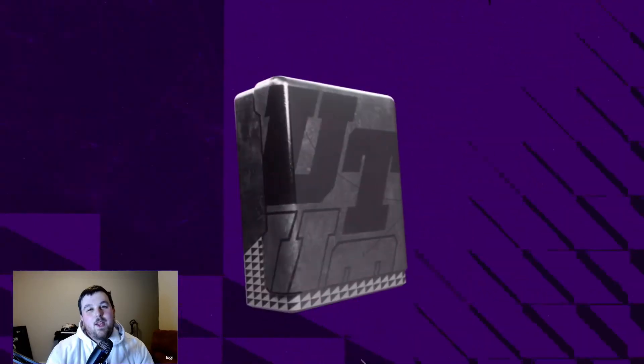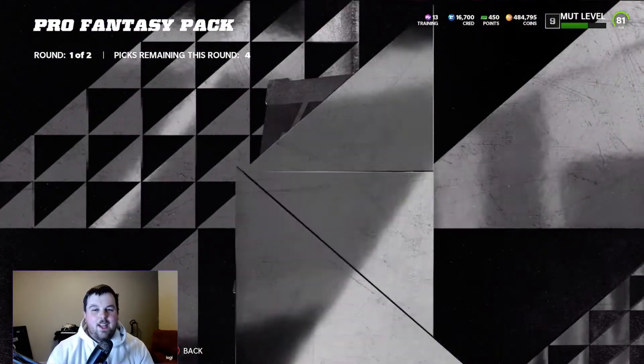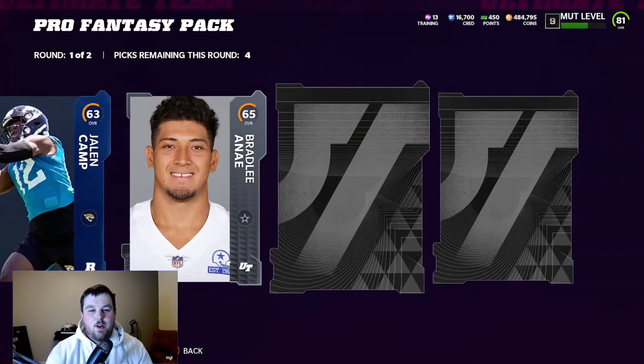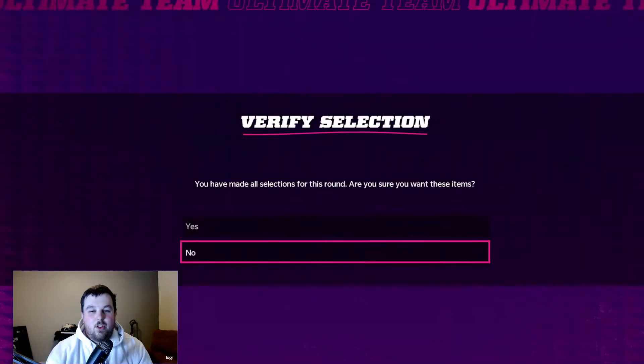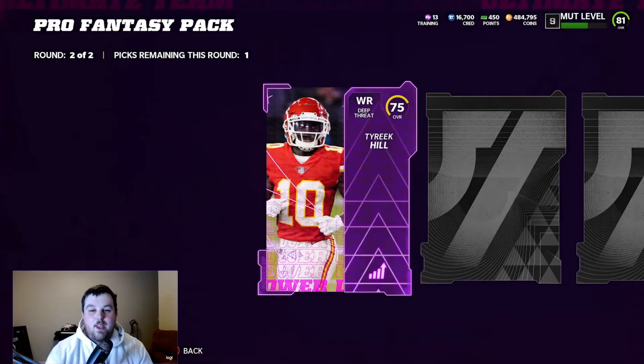The last time I did one of these pack openings I kind of pre-bought the packs. I had them all sitting in my unopened packs. You guys were kind of asking how you're able to do that, because if you open them they just open right away. You know, just back out - you just don't look through. You can even look through your first round if you want, because it doesn't really matter. But then you hit B.